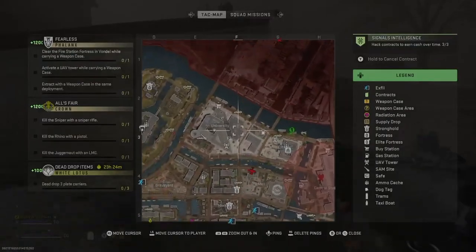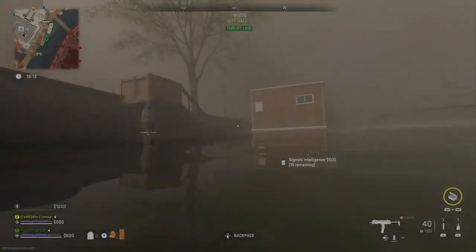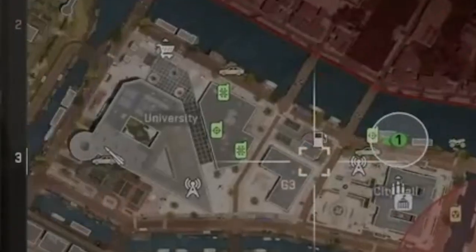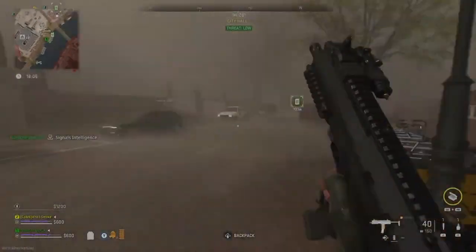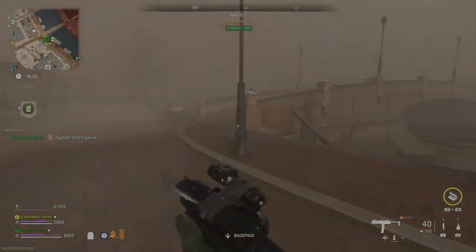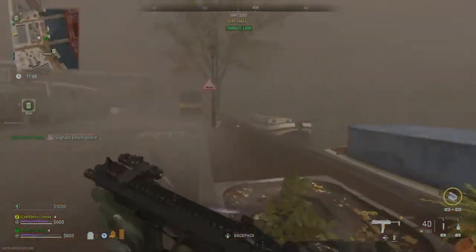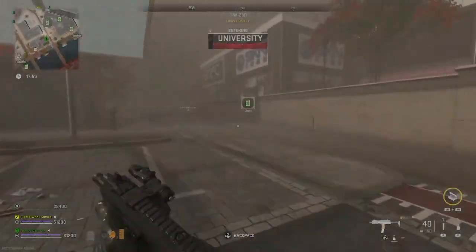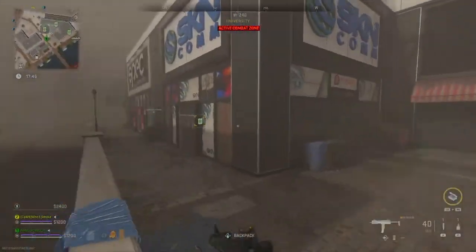I had two contracts in my area. As you can see, I was zooming in to find them. He's going to start the next one - it's going to tell us we got it done. He's going to do the same exact thing in his area, hacking the same two or three contracts, and I'm going to hack one in mine. It's a very simple guide.